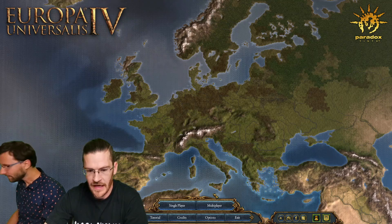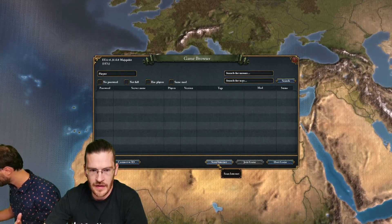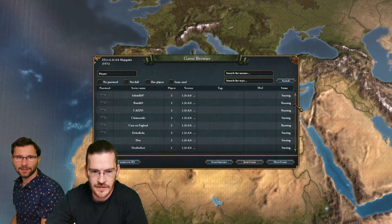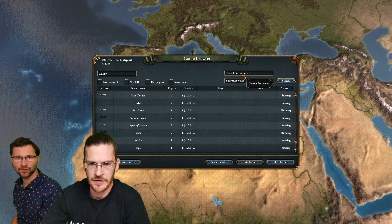I've already set up a game — I'm hosting. I added a password. Meanwhile, scan the internet and search by name. There are so many people playing, mostly all locked, so search for names.